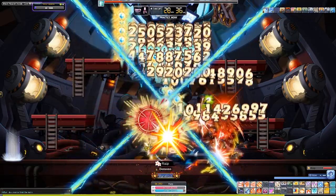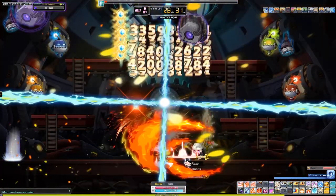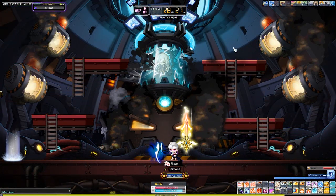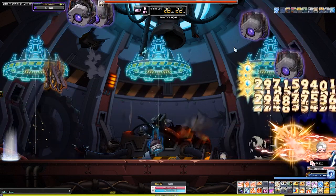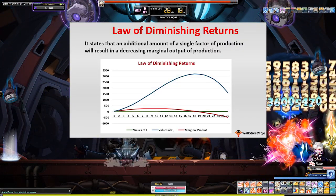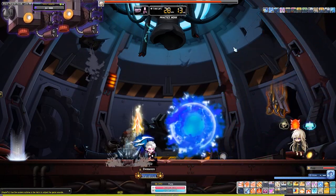To find out which potential lines are the best for our WSE, we want to optimize the potential lines on our weapon, secondary, and emblem to give us the maximum benefits from our stat lines. %Boss Damage, %Attack, and %Ignore Enemy Defense lines are all affected by diminishing returns, meaning the more of it you have, the less efficient it is. So optimizing our WSE potential lines will help us achieve the most optimal DPS.